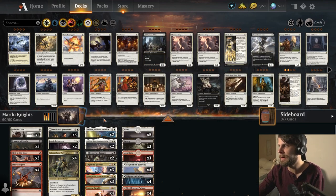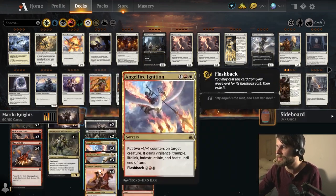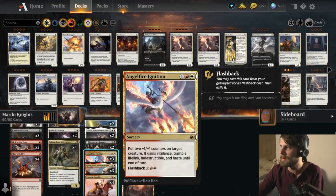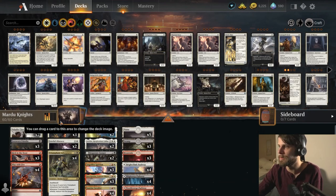It's a powerful Mardu Knights list. So obviously it's very aggro centric. We top out at three. The Angel Fire Ignition here does cost four in the graveyard, but that's really the max that we're going to need, and truth be told we can kind of make it work pretty quickly.